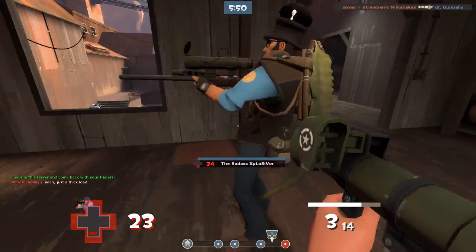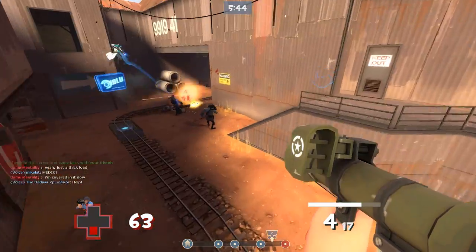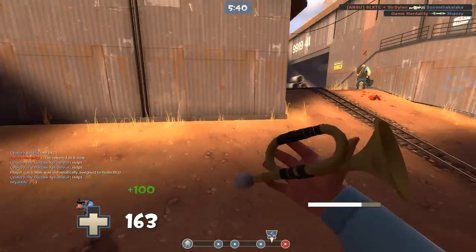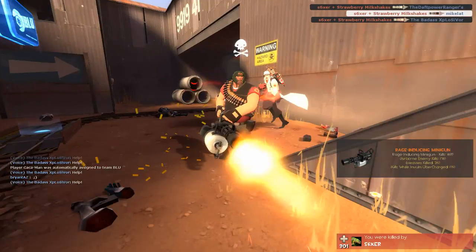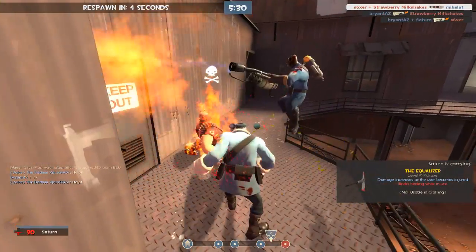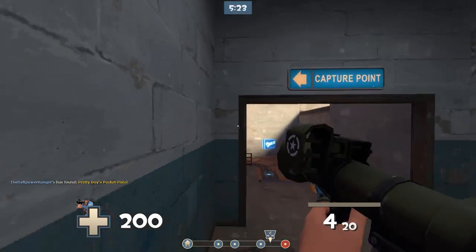Crits do, like, no damage — like, absolute bullshit for damage, I think around 200 or something. So if you're going to run crits with this — no. No sniper, fuck off. And now I just got randomly critted. I don't know why I joined these kinds of servers. Liberty Launcher is more for spamming — I wouldn't use it as a direct combat thing. I wouldn't even use this at all.